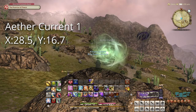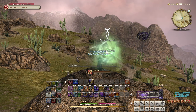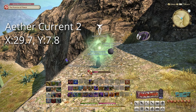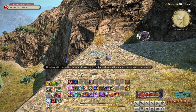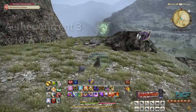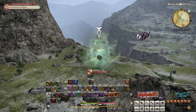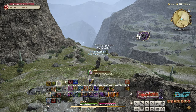Our first target is at 28.5 by 16.7. This is on a boulder near Ivalu's Inn. Go ahead and interact with it to unlock it. Our second target is at 29.7 by 7.8. This is east of Agave Jaw on a little rise. Go ahead and interact with it to unlock it. Our third target is at 18.7 by 9.8. This is northwest of Siblu's Coffee Grounds on top of the slope. Go ahead and interact with it to unlock it.